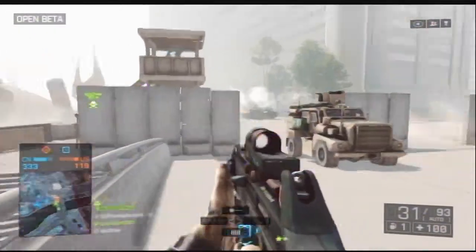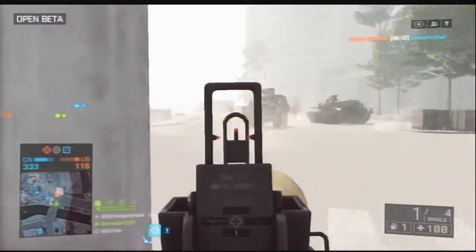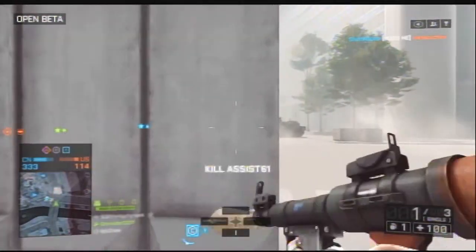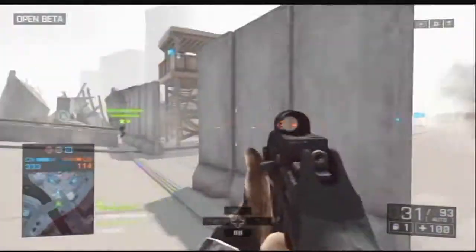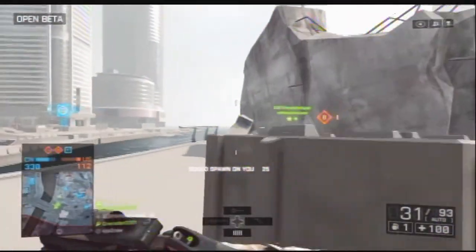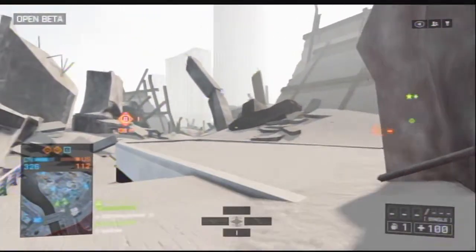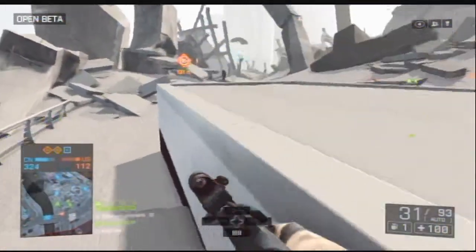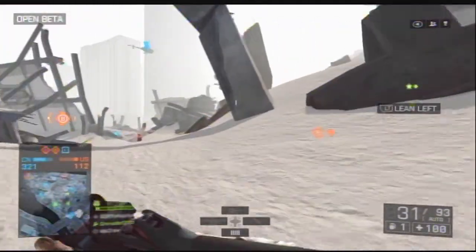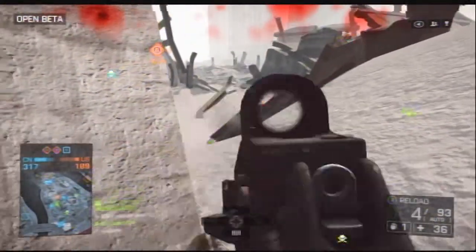In Battlefield 3, take Crag Island for instance — it's a map with a lot of buildings that are destructible. You could destroy them with a tank, a chopper, an RPG, C4, stuff like that, and they'd just be gone. But in Battlefield 4 the building actually collapses, and it's very tall as you can see in the gameplay right now.